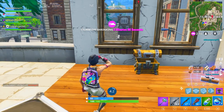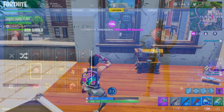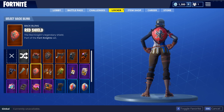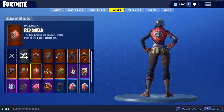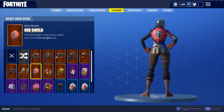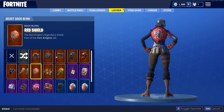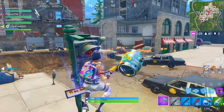In our number 10 spot, we have the Royale Knight plus the Red Shield. The Royale Knight plus the Red Shield is a combo I've actually seen from Avery — a really cool streamer — and I'm like, dude, this actually looks really sick. The Royale Knight is one of the OG skins from the Season 2 Battle Pass, the first ever Battle Pass released. I think it was around Tier 15. The Red Shield comes with the Red Knight, and these two skins actually match up really, really well.